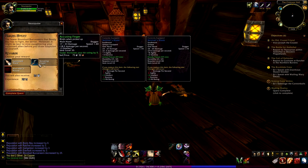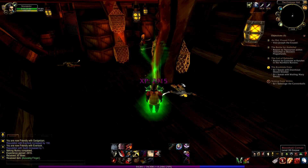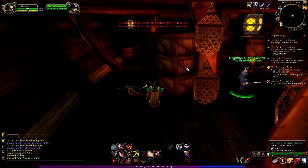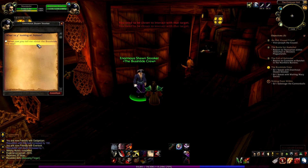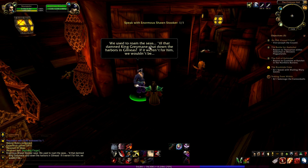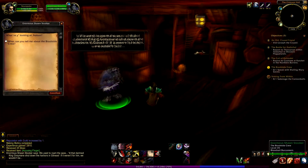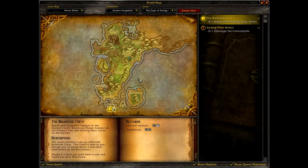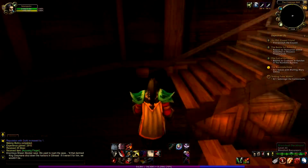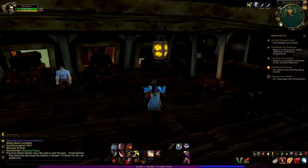Quest complete — I'll take the Dodger for casters. Now I need to speak to this guy. 'What can you tell me about the Brushtide crew? Still cursed that King Greymane shut down the harbors in Gilneas.' Now I need to speak to one more person and sabotage another barrel, so I have to go to the first ship.